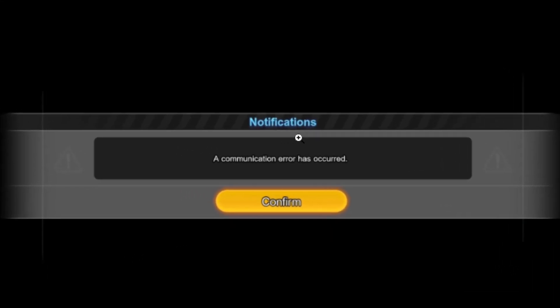If you're facing this issue in Dragon Ball Sparking Zero which says a communication error has occurred, this error basically prevents you from playing online, so I will guide you through all the necessary steps in order to fix this problem.